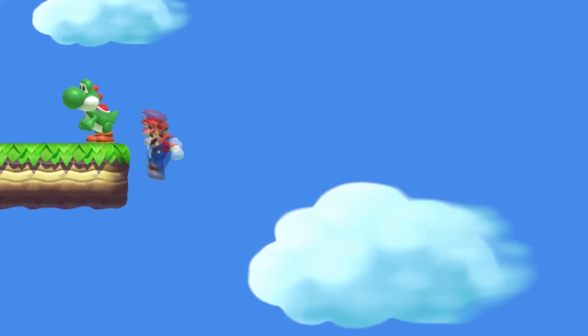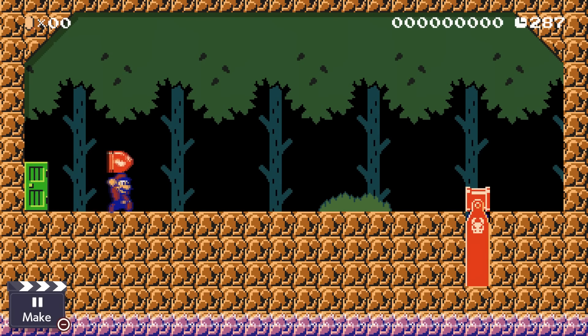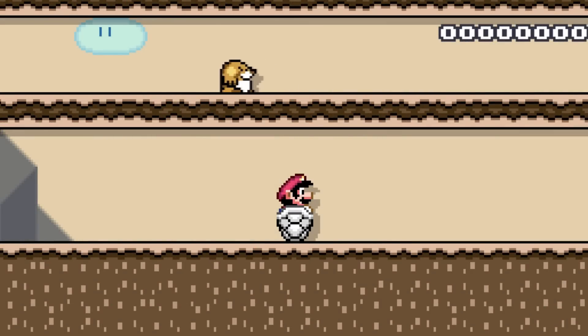Jumping off Yoshi makes it impossible for Mario to turn around until he lands in the NSMBU style. Mario can reset a Bullseye Bill by picking him up and throwing him again. A Monty Mole keeps running in a direction if Mario suddenly plays dead in a dry bone shell.